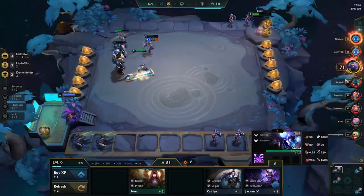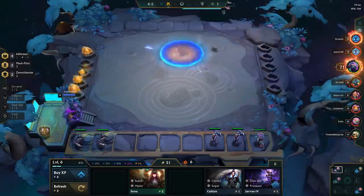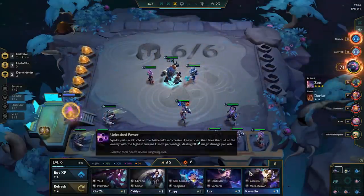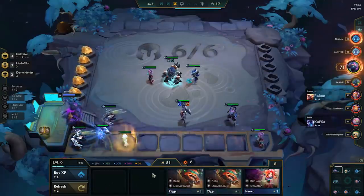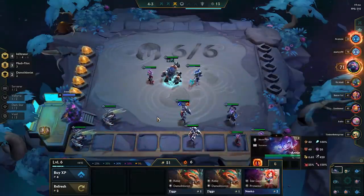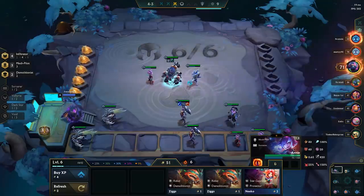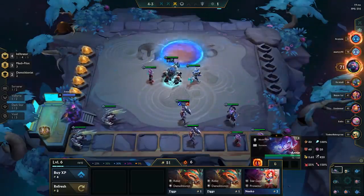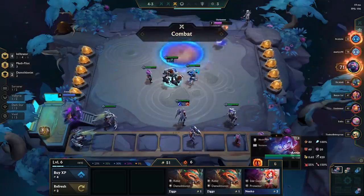We made a good transition. We made a good pivot out of the Poppy build that we were intending on going. Usually round three — so after the Krugs — is about the time that most people are considering pivoting. I'm going to skip ahead a little bit in this video, because for the most part all you're seeing me do now is roll for my three-stars. So I'm going to skip to the point where I decide to go to level seven.